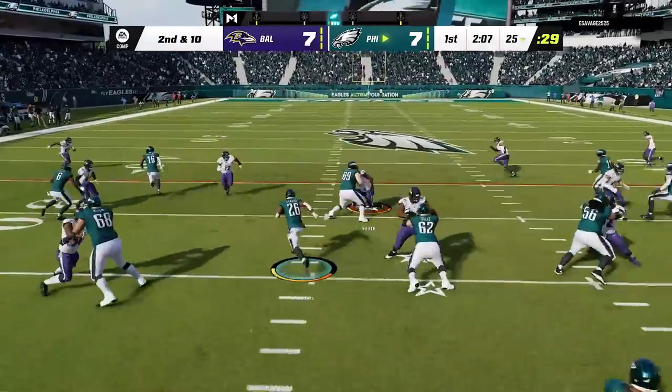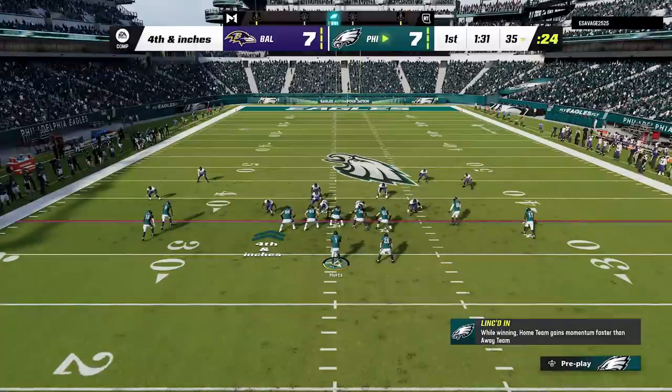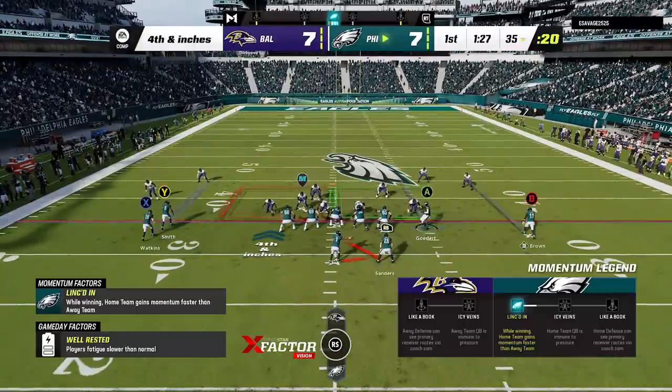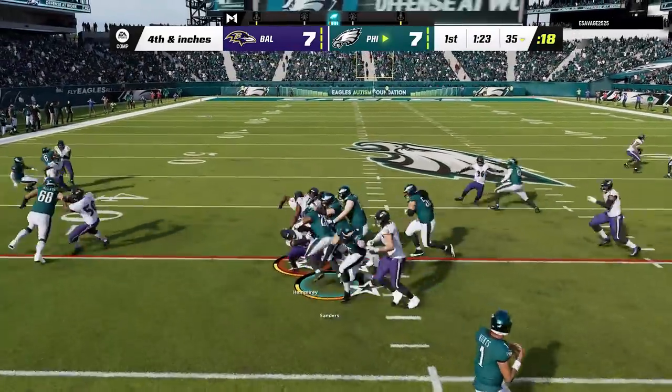On the next series I run the ball to get an easy third and one, but he stuffs me and gets me to a fourth and inches. I decide to go for it from my own 34, which is something I usually don't do, but I've got the best offensive line in the game and I should be able to get a few inches. Only this time he stuffs me again for a turnover on downs.